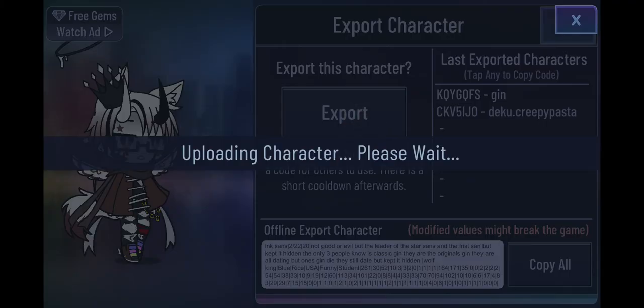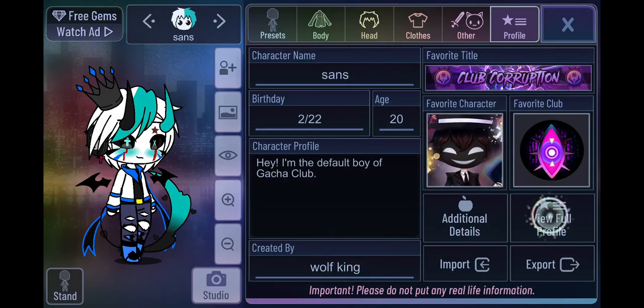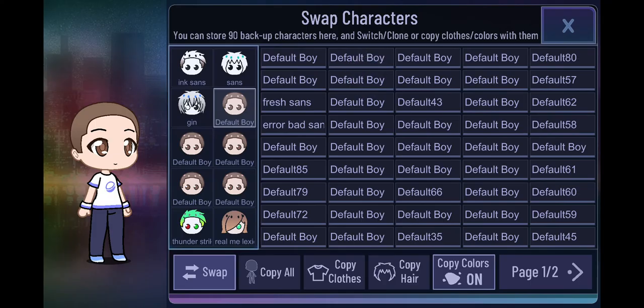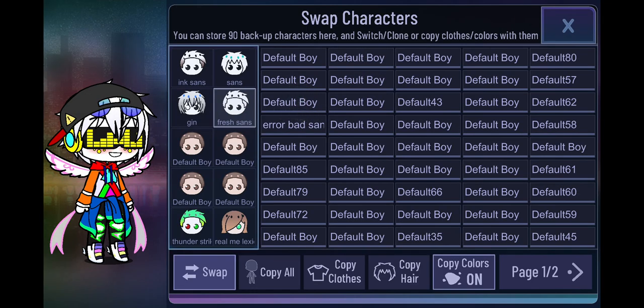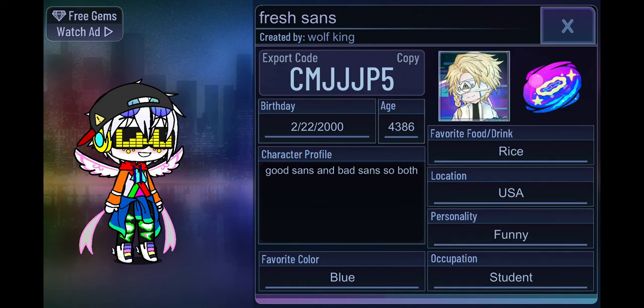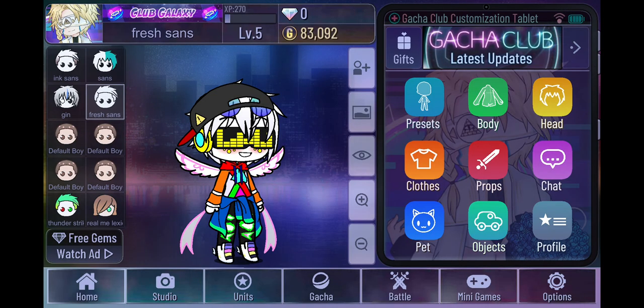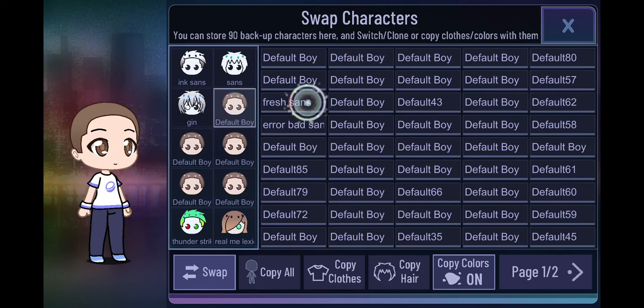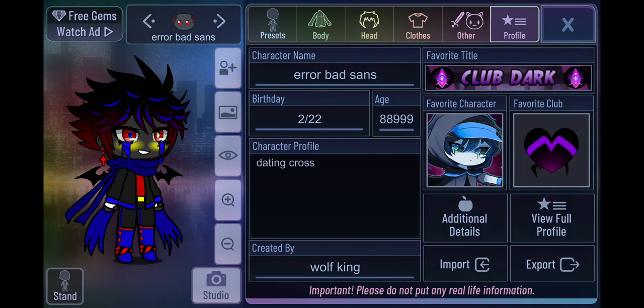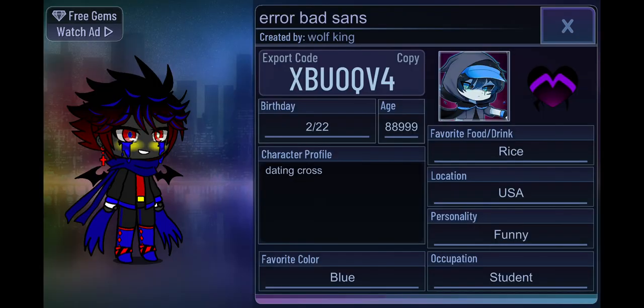There we go - pink code. If you guys want to do any of that, when you're texting your stuff, go there. Fresh Sun - code. Error - I'm sorry, but I just don't like Error. Sorry, but that's just me.